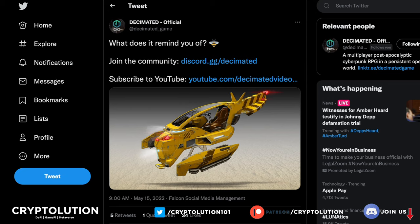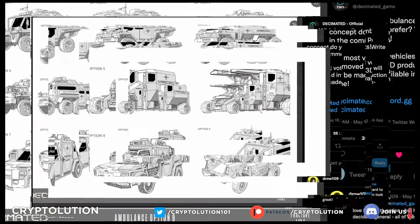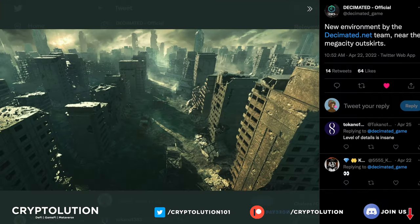If you want to vote, Decimated posts on their Twitter — for example, about a medic ambulance — showing the crazy variety of machines they have. You can choose from different options for the medic ambulance and comment which one is your favorite, like option eight or option five. We have a say in this, and once we cast our votes it moves into the 3D production phase and turns into reality. Really fresh.